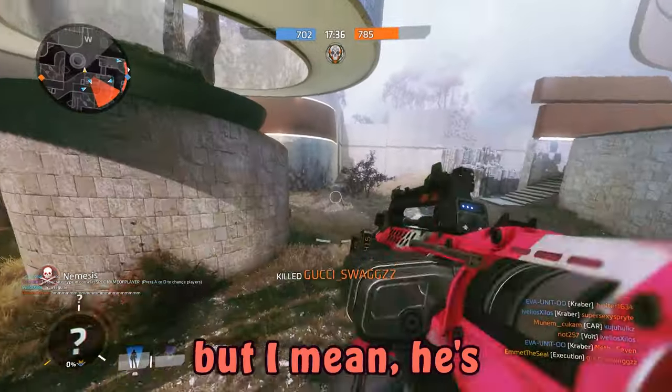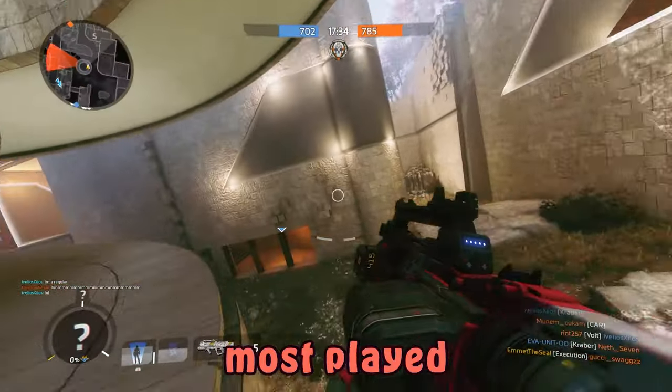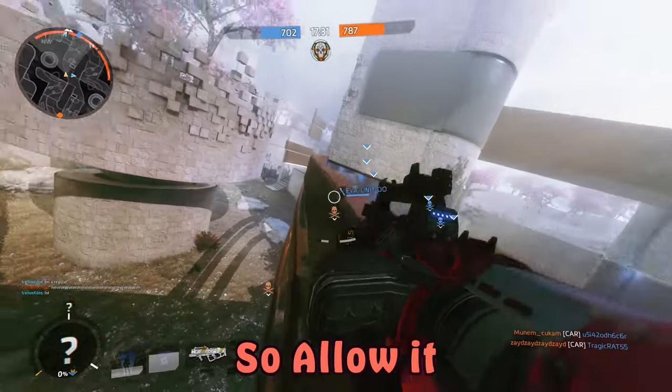When stuff moves fast in Titanfall, you don't have time to think about what you're shooting at, so throwing your hollow pilot while zooming in the air is crucial. You would be surprised how effective the hollow pilot is if you give it a shot. I'll give it a high B tier. He's one of my most played and I kind of have a small obsession with him, so allow it.